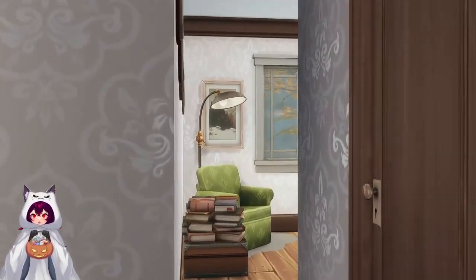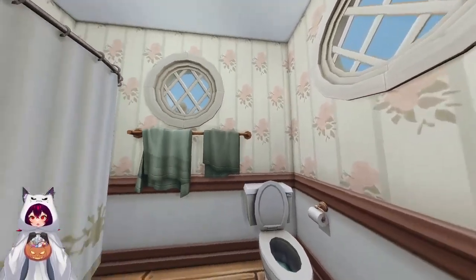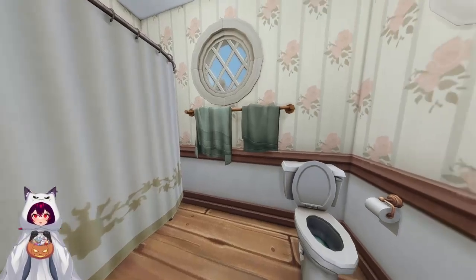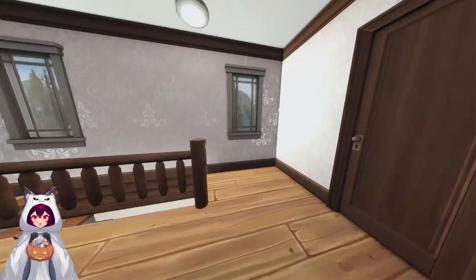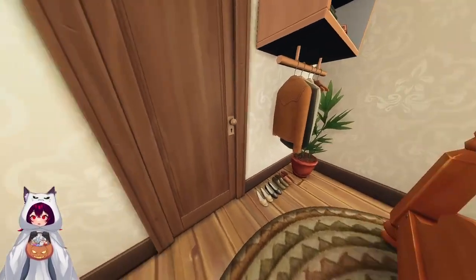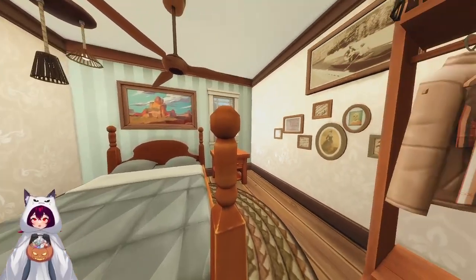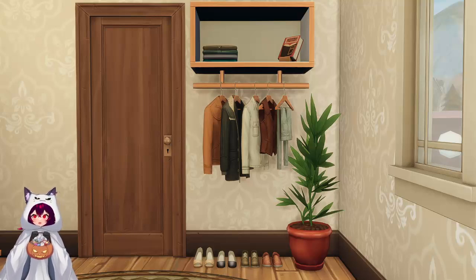As we leave the guest bedroom, the first door on the right is our bathroom — I did keep it very timely in here. Everything is as true to the time period of the 1988 Beetlejuice film as possible, and everything in here does work. As we leave the bathroom and go to this first doorway, this is the master bedroom. It's similar in design to the guest bedroom — very minimalistic. I almost have a his-and-hers closet in here, a couple of photos, and up on the top of this shelf I put a book that looked very similar to the Handbook for the Recently Deceased — just a tiny little nod to it.